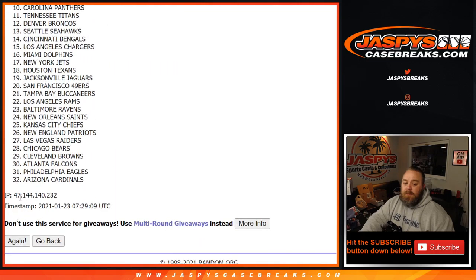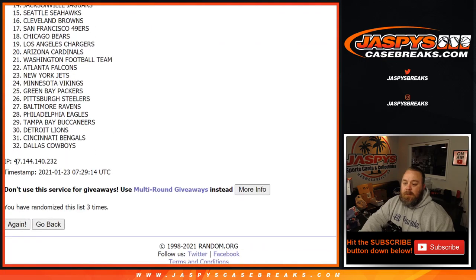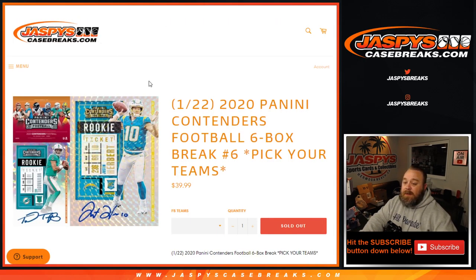One more randomizer — this one's for the teams, five times as well. One, two, three, four, and fifth and final time — now it freezes. Minnesota Vikings! So that's going to Jeremy — those 400 points are going to you, Jeremy.